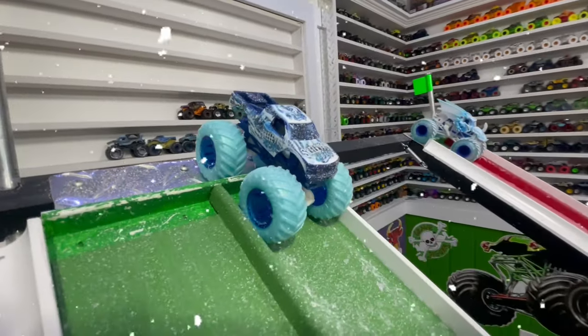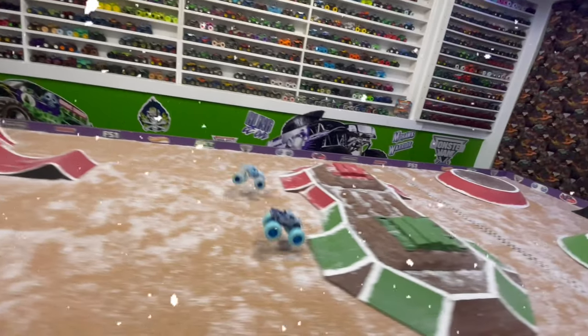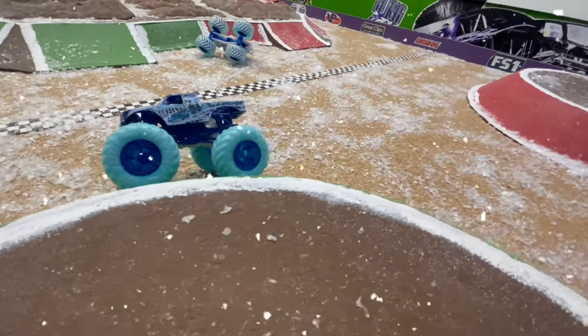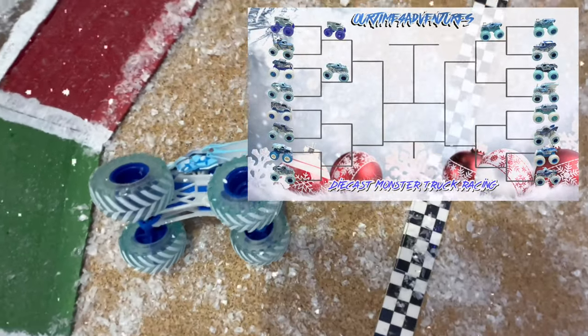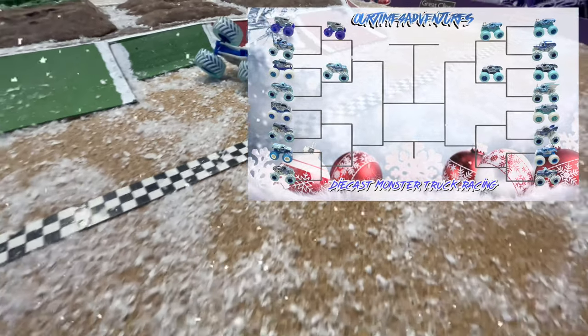Next, we have the Blizzard Skeleton Crew taking on the Ice Bakugan. Both trucks pretty even coming into the jump — a hard landing from Skeleton Crew, but they make a huge jump and Skeleton Crew makes it to the line first for the win. These Blizzard Bashers sure know how to handle this snow, as Hot Wheels Skeleton Crew brings home the third win for the Hot Wheels team. It's starting to look a little outnumbered here moving into the second round.